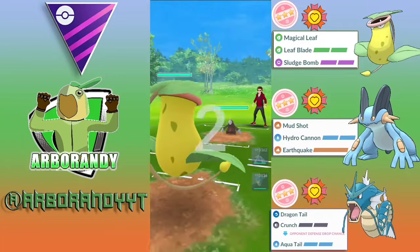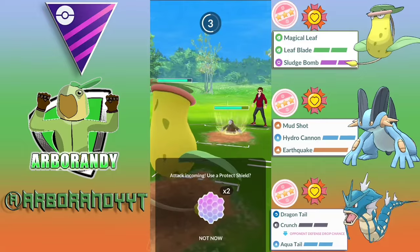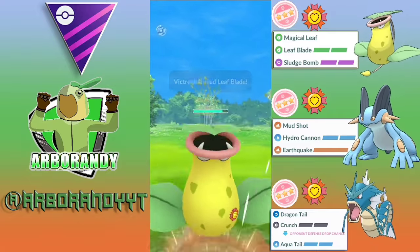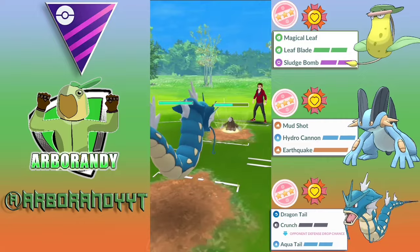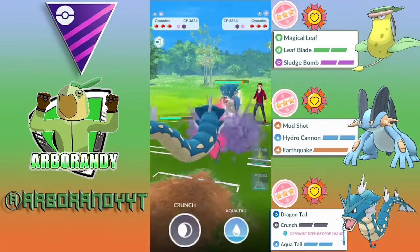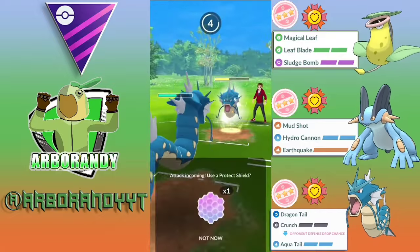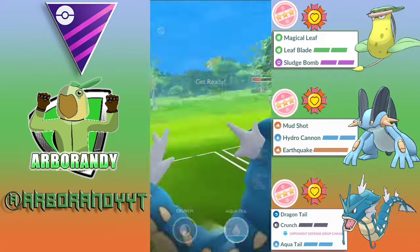Into the next match we see an Excadrill on the lead — not as positive a matchup as you'd imagine, because we get outpaced, surprise surprise. We will have to shield one of these Drill Runs because Victory Bell is not the tankiest. On the bright side we can fire off a Leaf Blade of our own and get a shield in return because Excadrill is just as glassy. My plan is to catch a Drill Run — they're throwing on fives, so count to five. We catch on Gyarados, reading the opponent like a book as they retreat into their own Gyarados. We're at a health deficiency but have an energy advantage, able to get to our Crunch first — hoping for the debuff, no debuff.